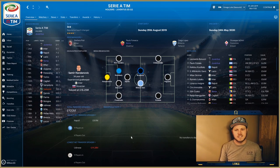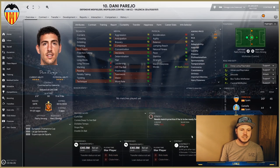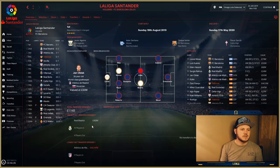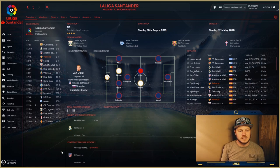The final team I've brought is Valencia, who have Parejo in that Regista role — someone who I think really suits it. Looking at the highlighted attributes for the Regista role, he scores well across the board. He's a very experienced central midfielder; his younger years may be behind him now, but this role might actually suit him perfectly. Valencia are predicted to finish fourth in La Liga.